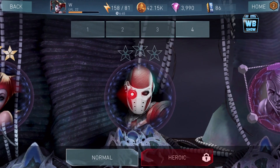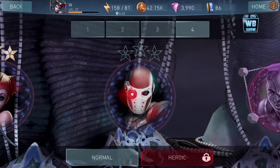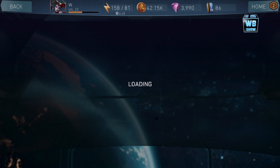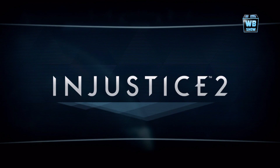I'm on chapter 4, second stage. Deadshot. Boss battle with Deadshot. Who are we going to use? We're going to use Wonder Woman versus Deadshot. I was going to use Batman, but I don't have Batman, or Damien, or any of them. So we're going to stick with Wonder Woman - our main female character, the strongest female character. Who disagrees? You can't disagree with that. Alright, so chapter 4, second stage, boss battle with Deadshot.